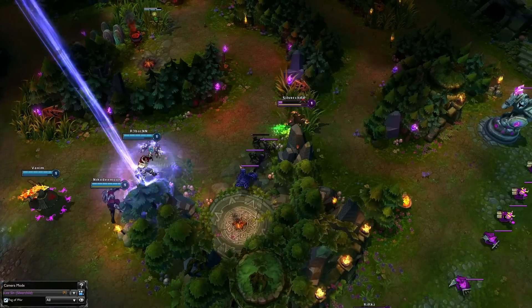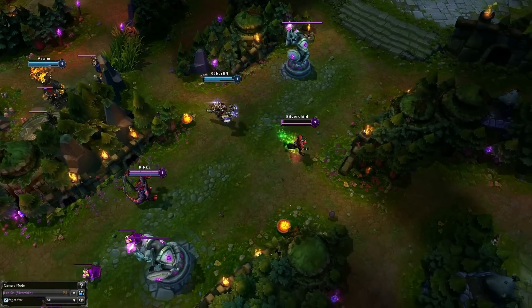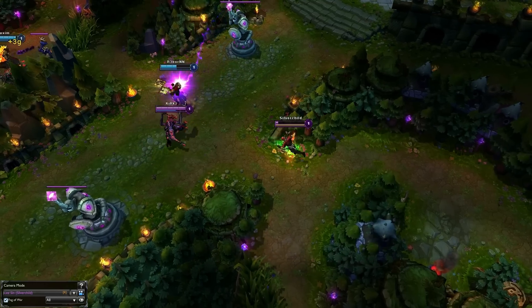With his health potion ticking away he runs to his tower, but the enemy Jax pursues and then flashes over the wall landing his cube. But thanks to the health potion he survives, and then they actually turn things around with a rupture for the first blood.